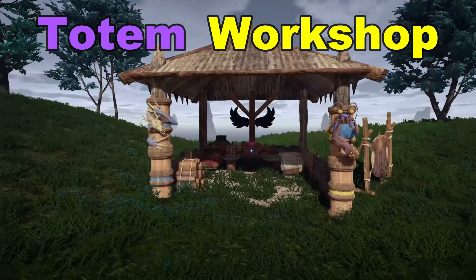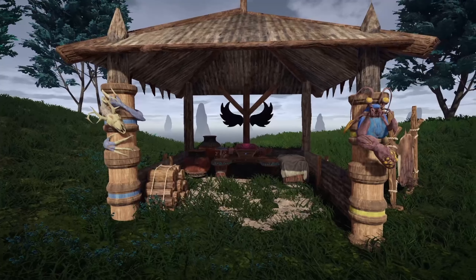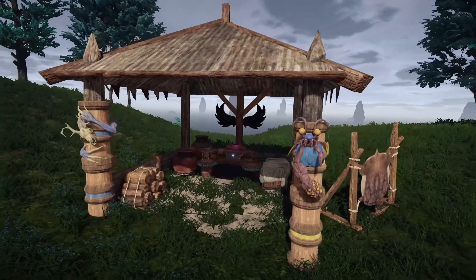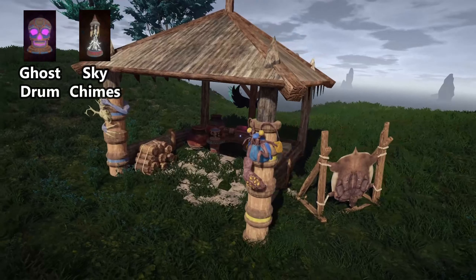What's going on guys? Welcome back to the Sheen Shots channel. Today we'll be taking a look at the totem workshops that were added into Outward with the Definitive Edition update. These workshops can be found in every region and allow you to build the totems called Ghost Drum and Sky Chimes. They need different materials depending on which workshop you go to, since they rely on resources native to that specific region.